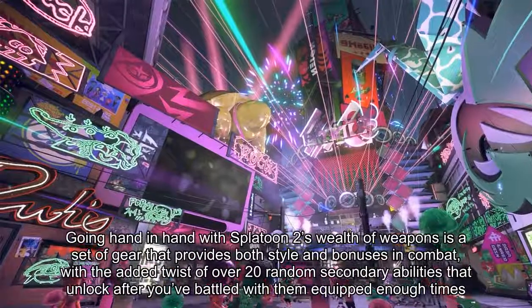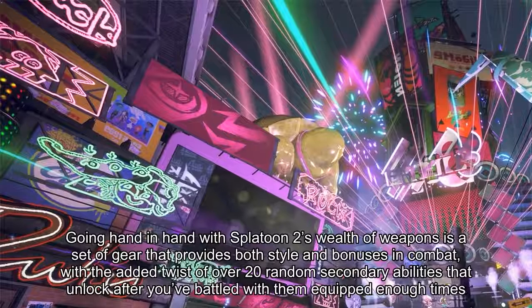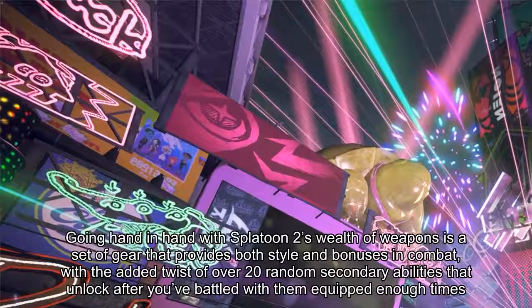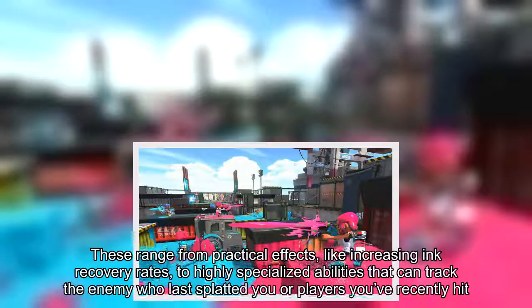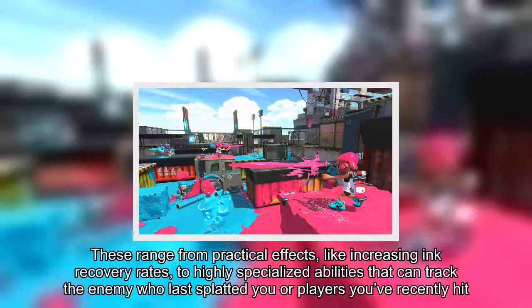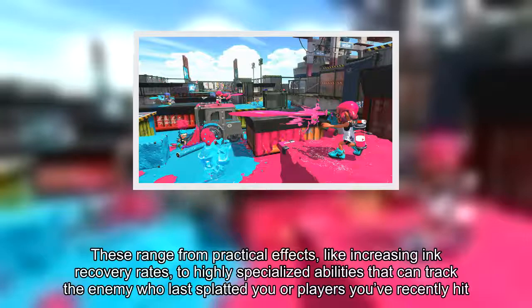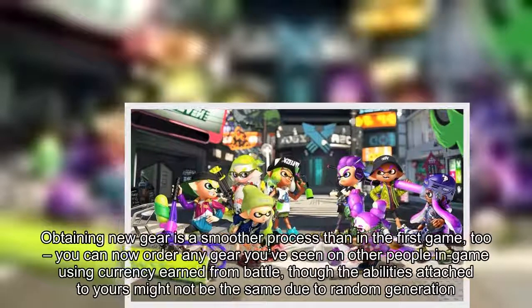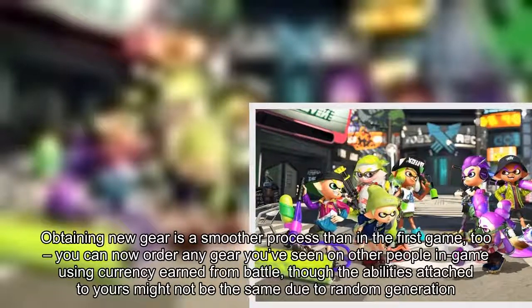Going hand-in-hand with Splatoon 2's wealth of weapons is a set of gear that provides both style and bonuses in combat, with the added twist of over 20 random secondary abilities that unlock after you've battled with them equipped enough times. These range from practical effects like increasing ink recovery rates, to highly specialized abilities that can track the enemy who last splatted you or players you've recently hit. Obtaining new gear is a smoother process than in the first game — you can now order any gear you've seen on other people in-game using currency earned from battle, though the abilities attached to yours might not be the same due to random generation.